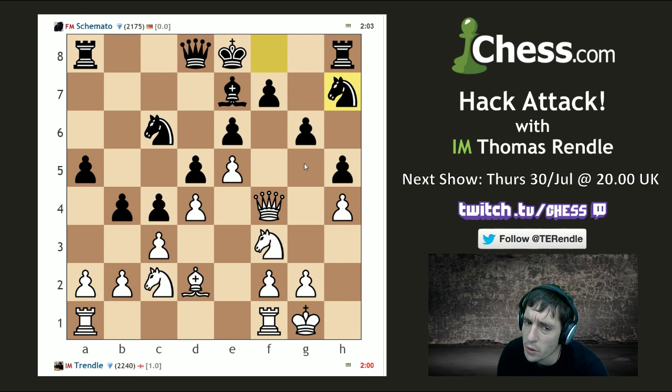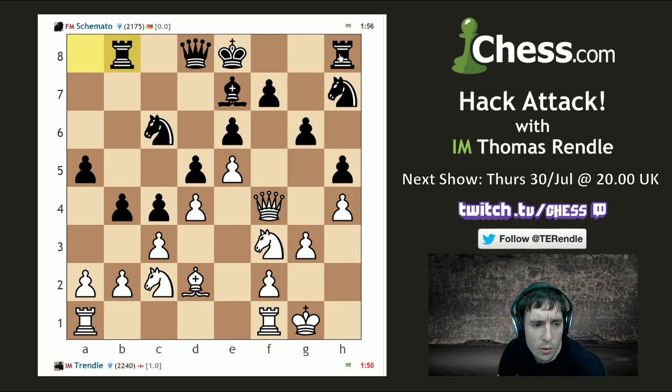Pawn takes, knight takes — hang on, one two three four, one two three — he's not threatening g5. g5, pawn takes, knight takes — yeah, and if it was Rg8, I'm going to irritate him by going queen to h6, and then maybe Rh8, Bg5. I really want to go b3 at an opportune moment — is that this move? Nope.